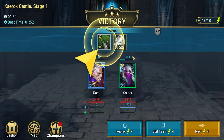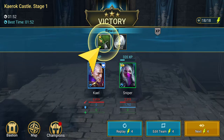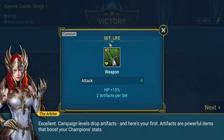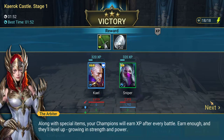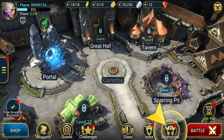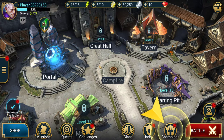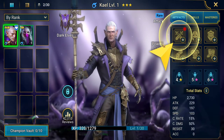We got our loot! You're always going to get silver from these battles, and most of the time you're going to get an item. Campaign levels drop items along with special items. Let's go back to the Bastion — that's just your main hub where you can view all your champions.